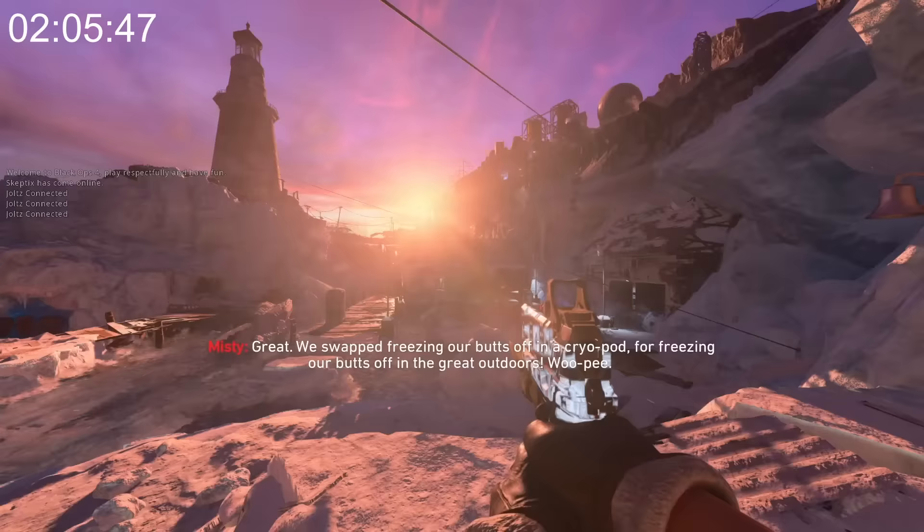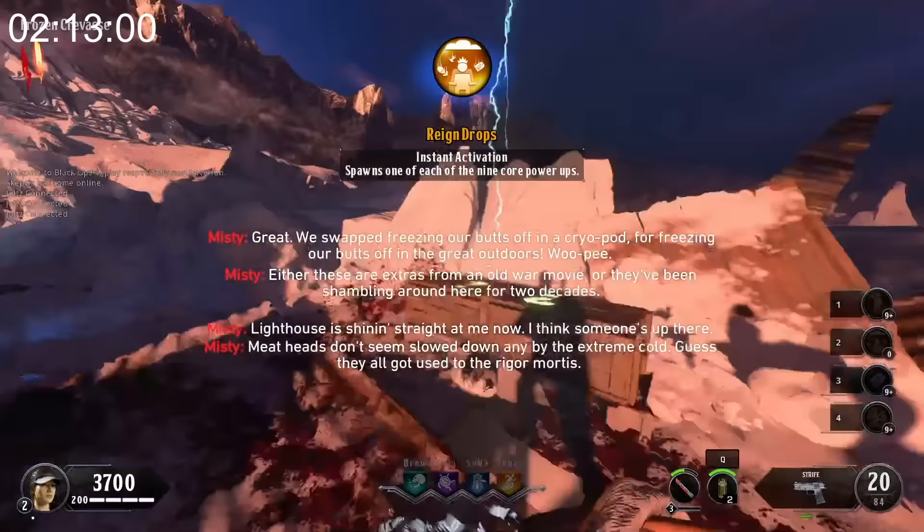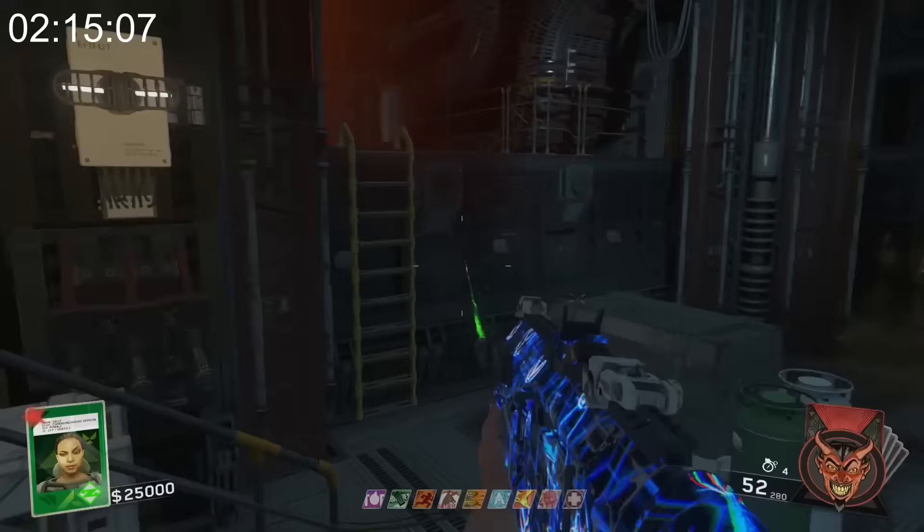On Moon, you can keep jumping on the launch pad to prevent it from launching you. If you turn on subtitles while in theater mode in BO4, you can fast forward the game, but the subtitles will still show at normal speed. This will lead to a lot of quotes on your screen at the same time.